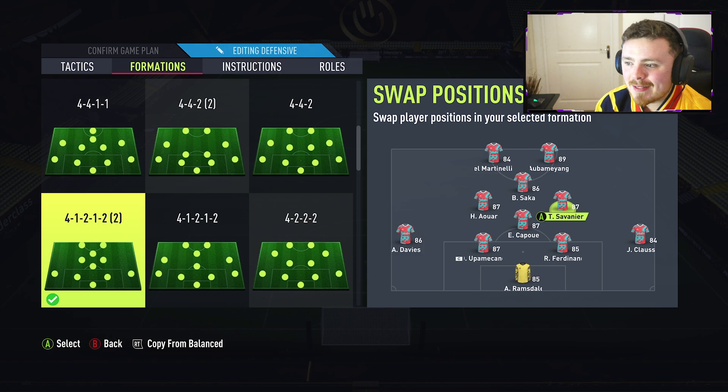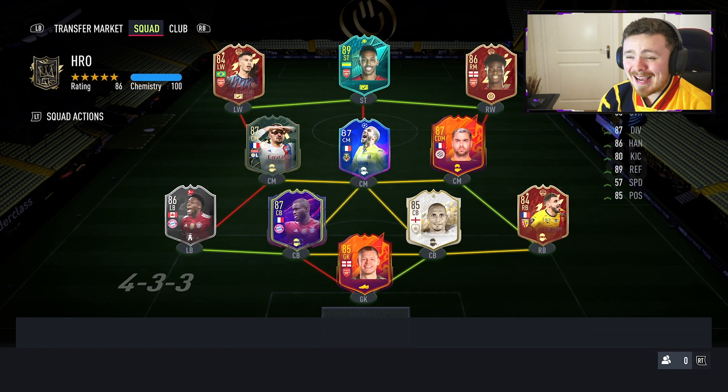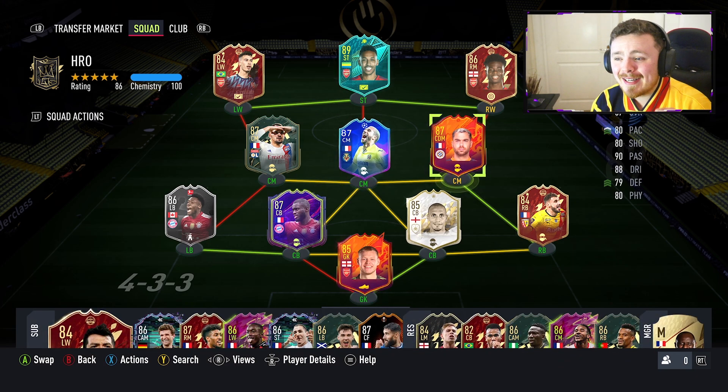We're actually going to test Savanier out as a box-to-box center mid on the right-hand side. We're trying to get the most out of his attacking attributes and his defensive attributes as well — box to box, up and down. He's got the stamina to be able to do that role quite nicely. I'm a little bit excited, let's see how well he does — hopefully he is an absolute baller.